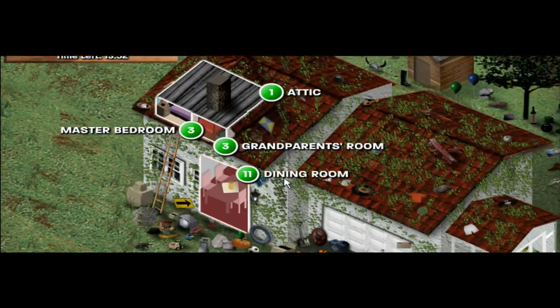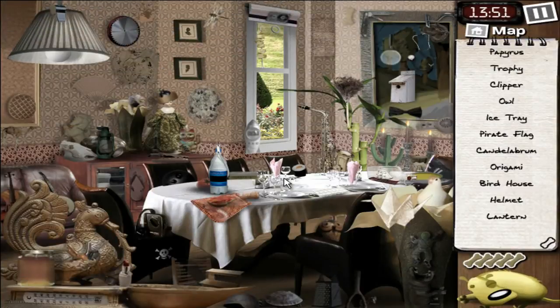Let's go immediately to the dining room, which is the location I haven't explored yet. Papyrus? Okay. Let me read the rest anyway. Gotta find a trophy. Also a clipper.